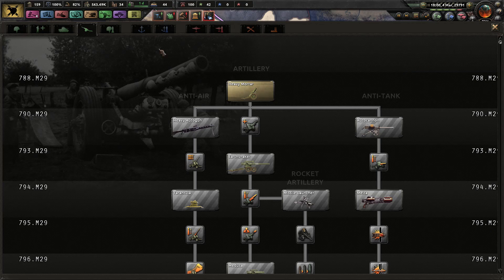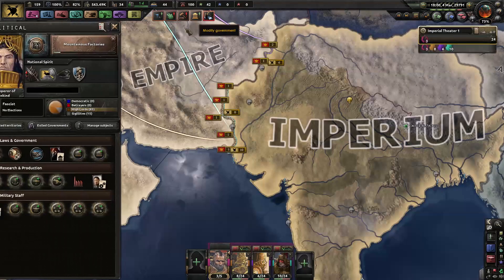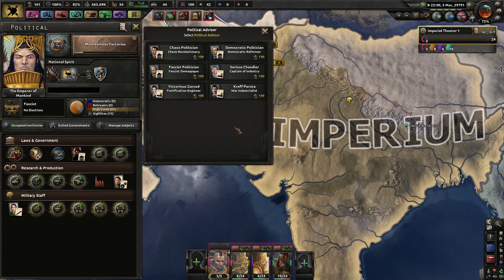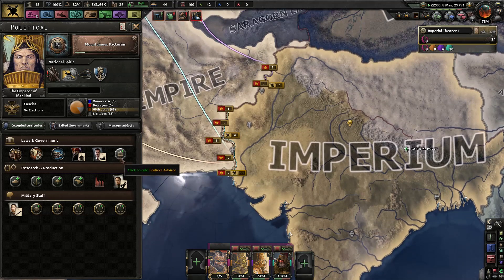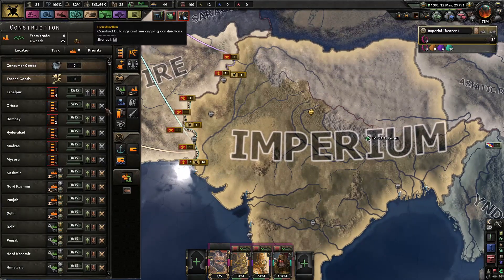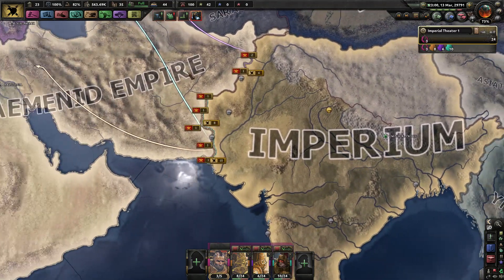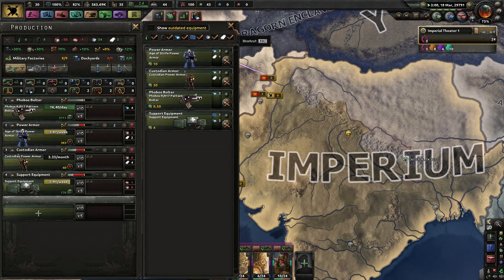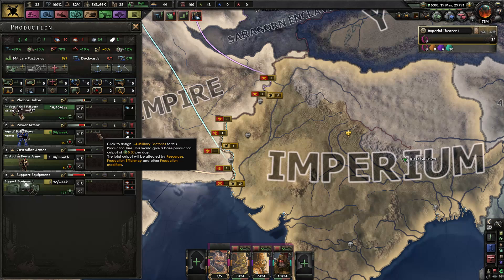Captain of industry and other stuff... actually, too late. We're building military factories anyway, so it's fine. Oh, speaking of which, more military factories — huzzah! Is there anything else I need? I will increase power suit production, because our biggest issue right now is that we do not have enough Plastersteel. Once I've got the factories going, we're making some Plastersteel mines.